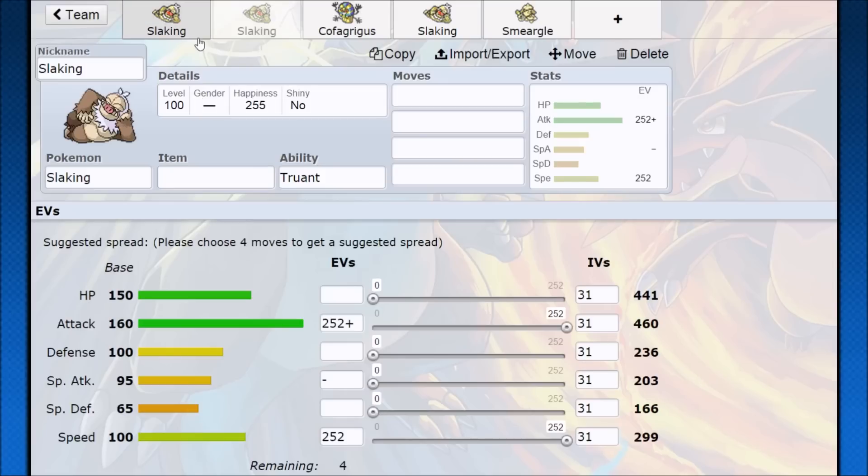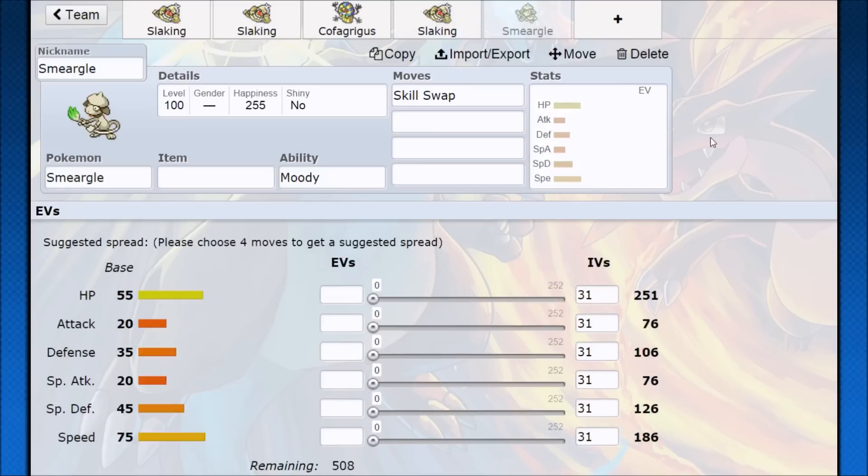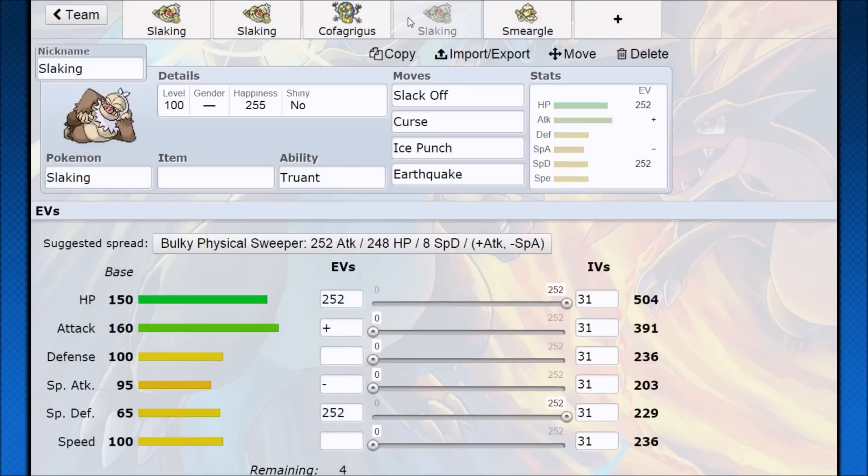It also depends on what your team needs — if you want a faster Pokemon, run Scarf Slaking. In doubles you can do a lot of fun things because you have ways to remove Truant. You have a Pokemon with Skill Swap, or one cool idea: you have Cofagrigus, Ice Punch Cofagrigus, and that gives you Mummy. Then you can run Slack Off, Curse, Ice Punch, and Earthquake, and Cofagrigus can still be a tanky, tricky Pokemon. Or there's Smeargle with Moody and Skill Swap — now you have a Moody Slaking that attacks every turn while using Slack Off, Curse, and shenanigans. I actually used the Cofagrigus strategy in a free-for-all — it did like 40 damage because it maxes Defense, you don't hurt your Cofagrigus too much, and I was able to steamroll the whole team just Giga Impacting the whole game.